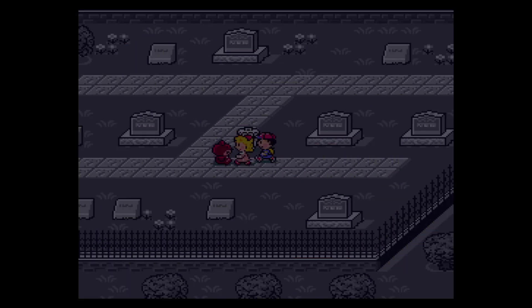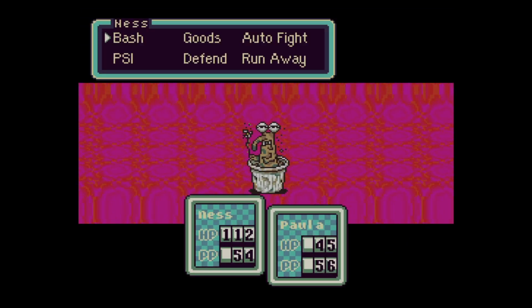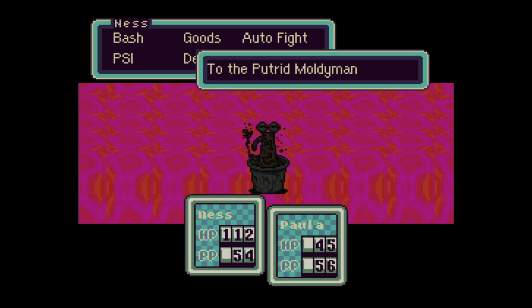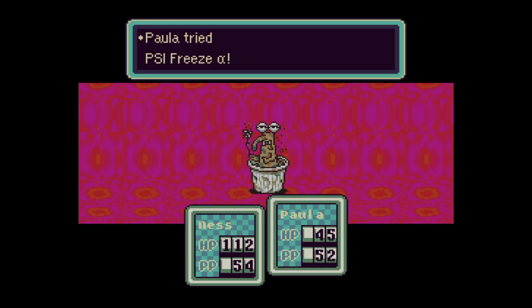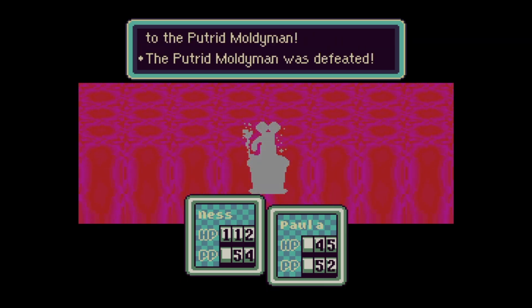You thought it was a garbage can, but you are mistaken — it's the Putrid Moldy Man. The Putrid Moldy Man is not the craziest enemy. He has a couple of attacks that can be a little annoying, but nothing too crazy. You can use some low-level PSI attacks, and he will solidify and be defeated.